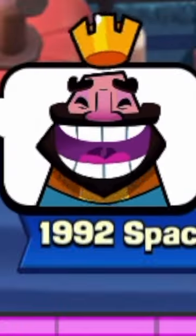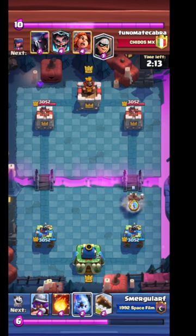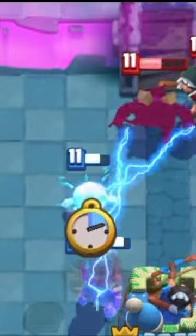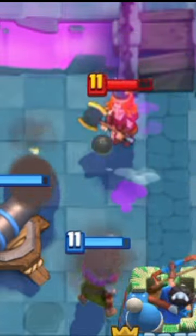Skeletons attack! He leaks elixir, so I go for the classic Ice Golem tanks hog push. Homie builds up a counter push, but somehow these three things are able to defend all that without even getting a hit on the cannon.